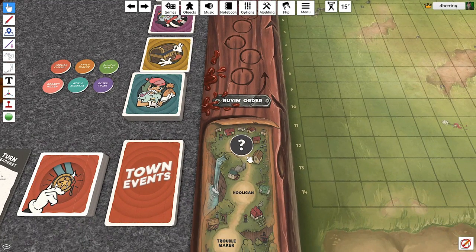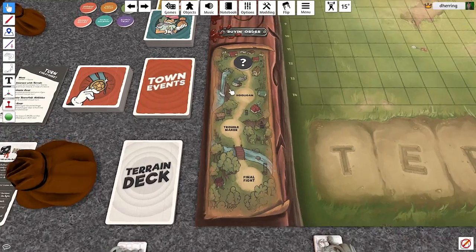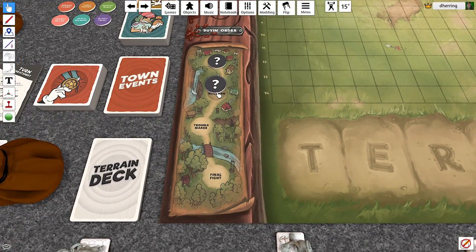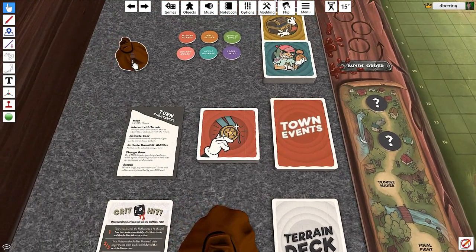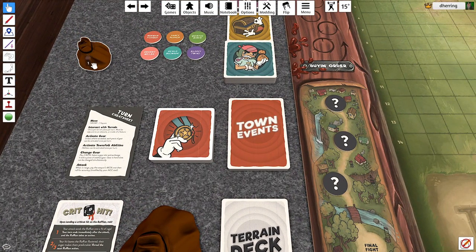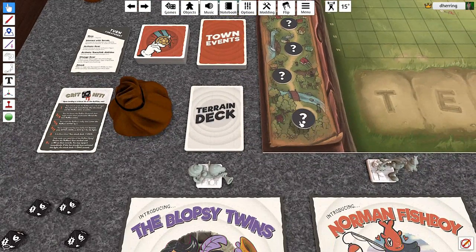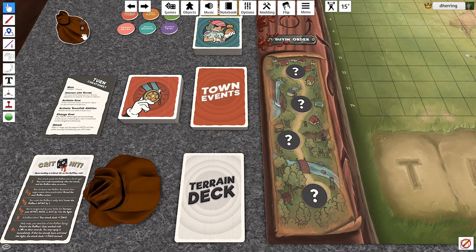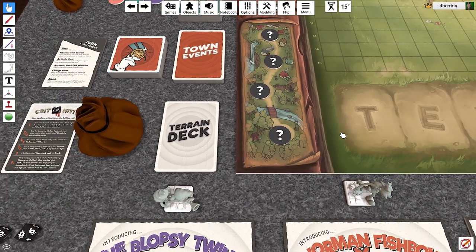So we start by play. This is the track that we're going to go down as we play the four boss battles of the game. There's the chump, the hooligan, the troublemaker, and the final fight. Now in this playthrough we are not going to get to the final fight probably, but you'll see how this goes. All four of these guys have been put out and we don't know what they are — they're a mystery to us until it occurs.